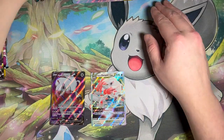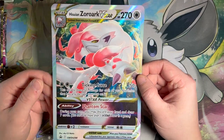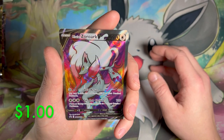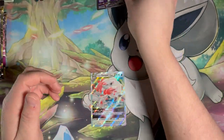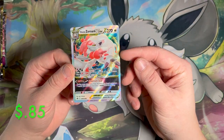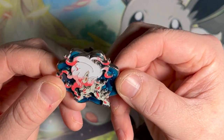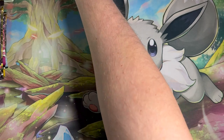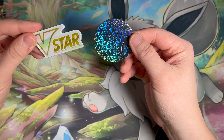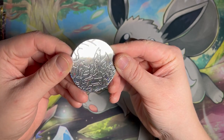Opening the box, we get the Jumbo Zoroark V-Star card which is in all the premium collection boxes. Then you get the two promo cards — a full art Zoroark, which is very nice, love the colors on that one. And then the V-Star promo card, which is also very nice — these are that pearl color, I really do love that. In this box you also get a really nice pin. They do such a good job with these pins, it actually has a lot of weight to it. And then the coin plus the V-Star marker if you play the TCG.